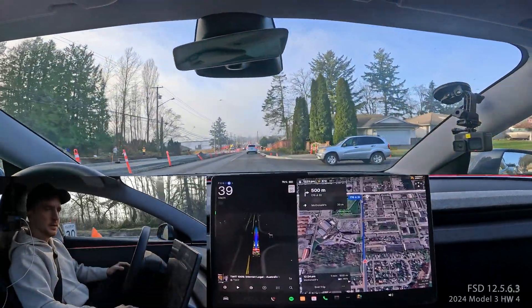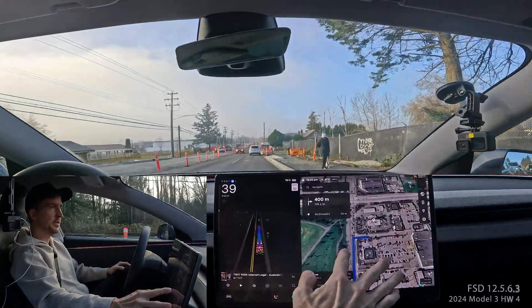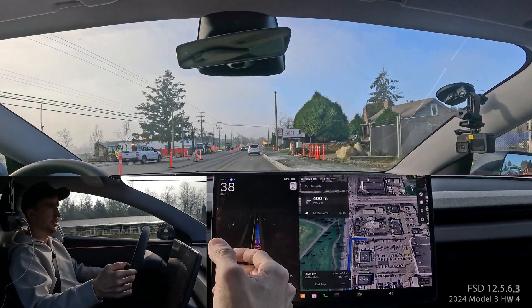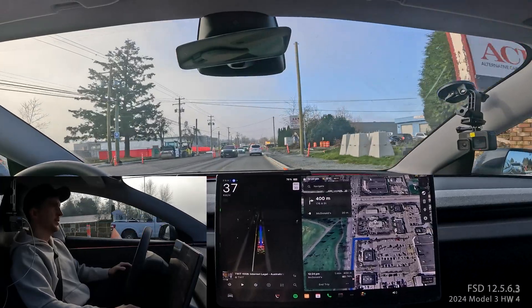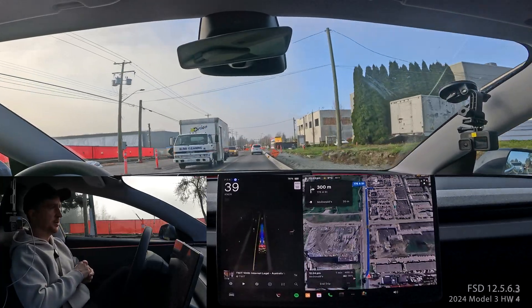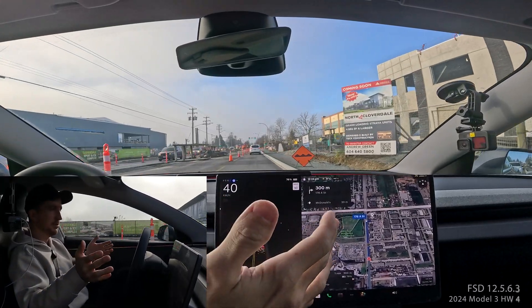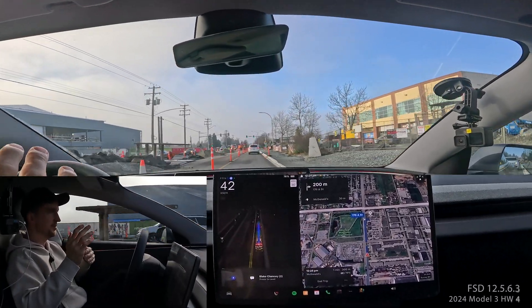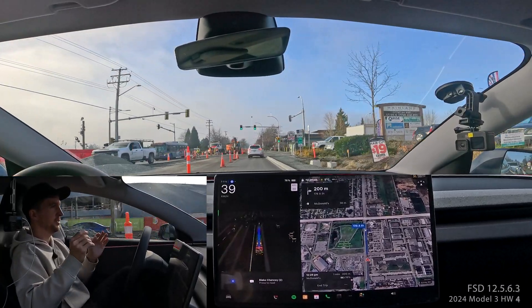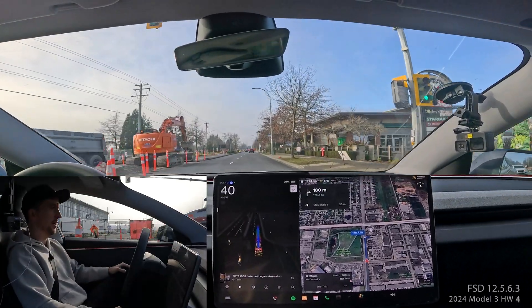We're almost here now — I'm meeting a client at this McDonald's. It'll probably pull in fine but definitely won't park for us, but I'll try to get it close to a parking spot and do an AutoPark to show it off. This is where — like I said at the beginning — it's going to be really cool with v13 to punch in a destination and get brought right to the McDonald's and then the car just parks on its own without any driver input. I can't wait for version 13.